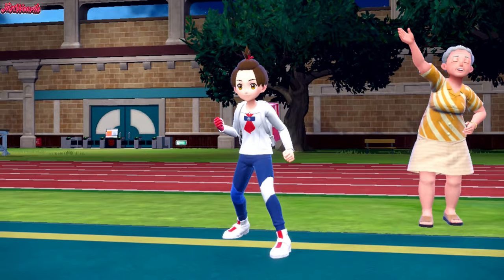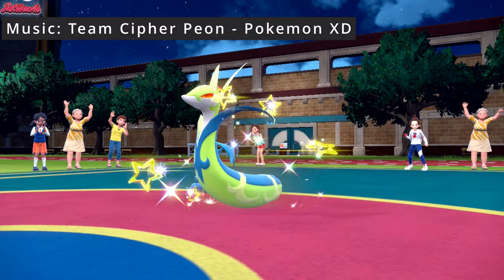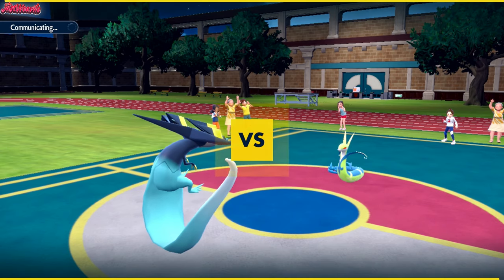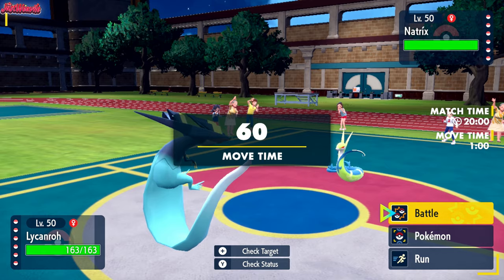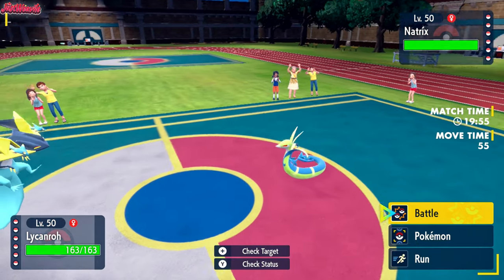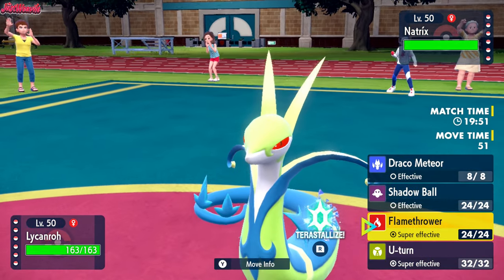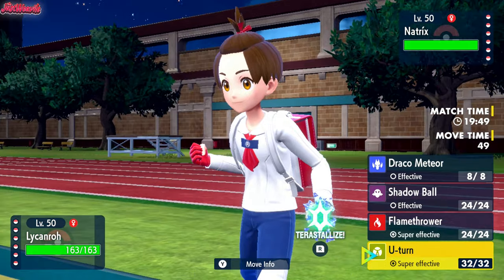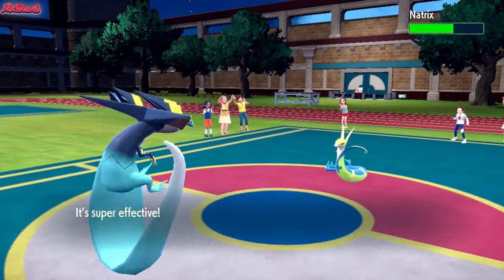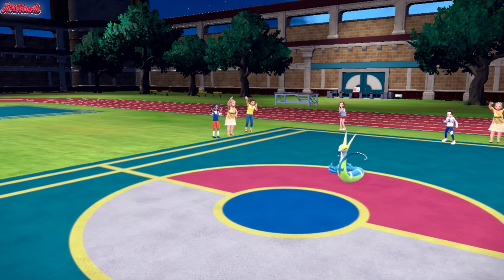The battle begins — good luck have fun Artemis. They're going to lead off with Natrix, which is going to be the Superior, as we lead off with our trusty Dragapult, both nice and shiny. Before the battle truly begins, if you want to see more high quality daily Pokemon Wi-Fi battles like this one, be sure to subscribe so you don't miss the next one.